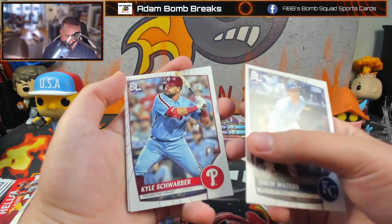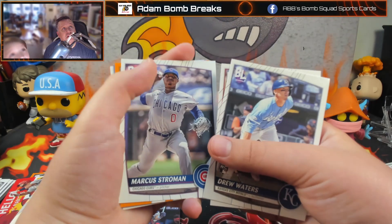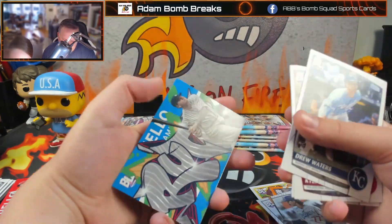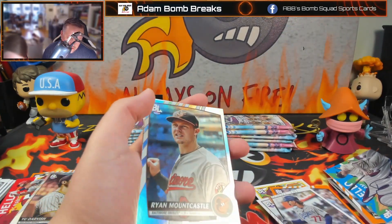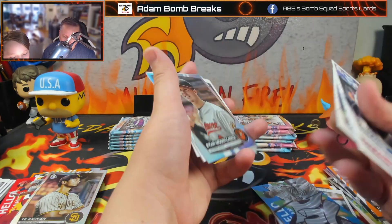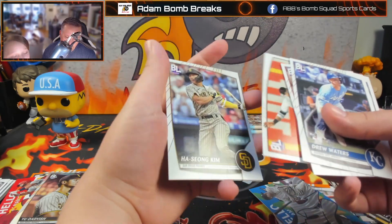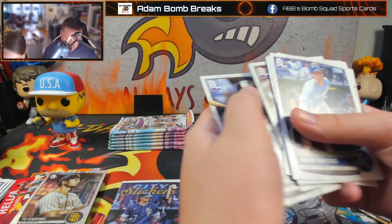Drew Waters, rookie. Kyle Schwarber. Marcus Stroman. Jake Cronenworth. Orange there. Who's that — Lou Gehrig? Babe Ruth. That's nice — I would probably top-load that. That's Babe Ruth. Ryan Mountcastle on the rainbow. Lourdes Gurriel. Ha-Seong Kim. And Anthony Santander.